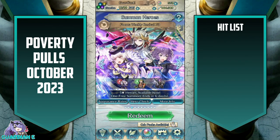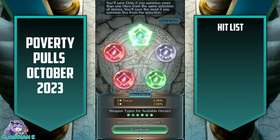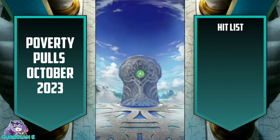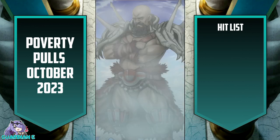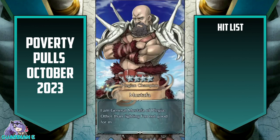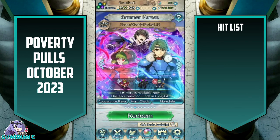We're going to start the next session with Weekly Revival 73. Edelgard is going to be our target, with Bernie as the backup — we'll go green. This is our final session of the Poverty Pulls. Pretty quick month it feels like, although I think we were pretty late in the September video, so we kind of bled into the October Pulls as well. It seemed to speed by.